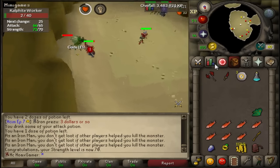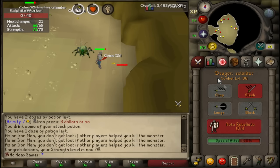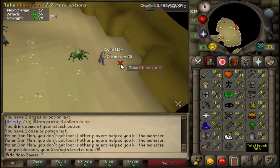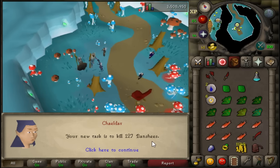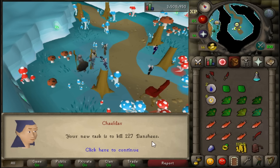Very nice — just hit my first ever level 70 skill on my hardcore iron man: 70 Strength! Now I'm going to go train up my Attack to 70 and then get 70 Defense. The next task is 127 banshees — this is a really good task, gives you a lot of herbs and is very fast to complete.